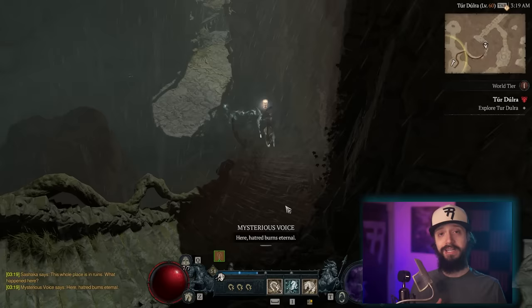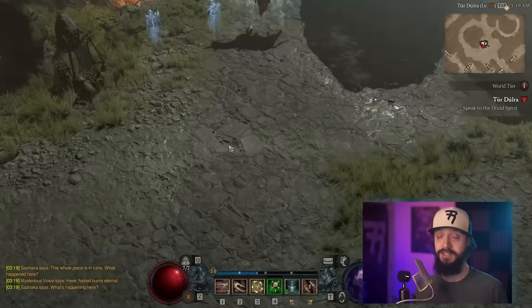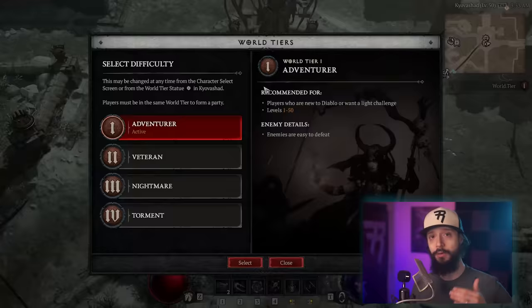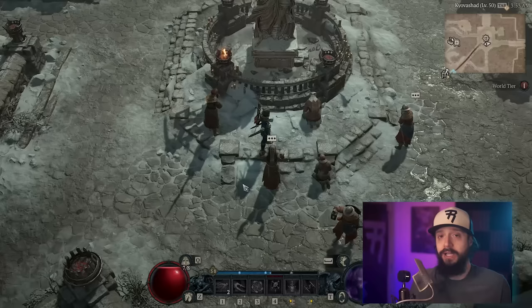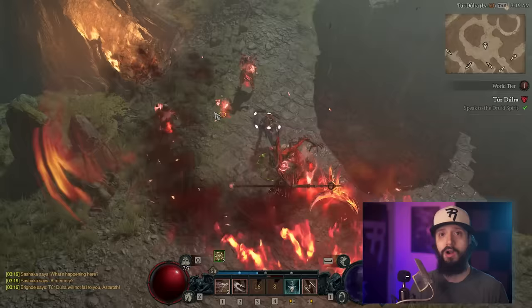The only instance where it's more efficient to play World Tier 2 is if you're in a party and all killing stuff as fast as if you were on World Tier 1. But here's the good news — you can always change the difficulty. Go into town, go to Kyovashad, walk up to the statue, click on it, and change your World Tier at any time, either to increase or decrease the difficulty. Play on World Tier 2, and if things are too challenging bump it down; if you're on World Tier 1 and it's too easy, bump it up. Maybe you just got a really good legendary drop and feel strong enough for World Tier 2 — give it a try.